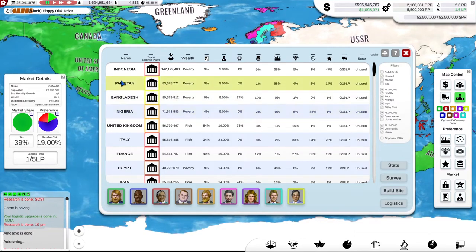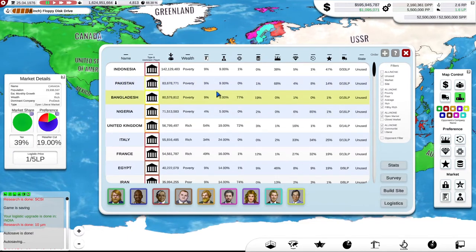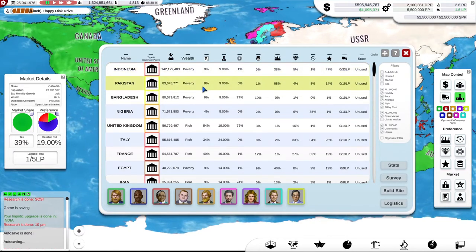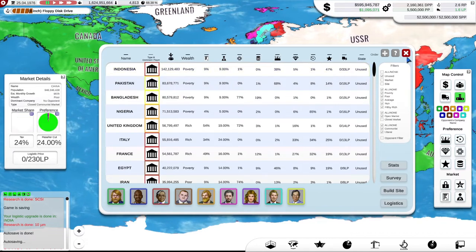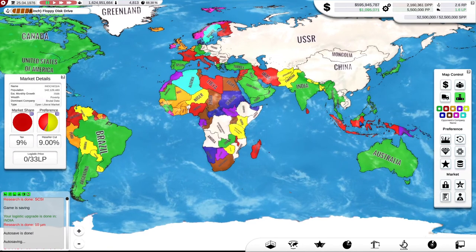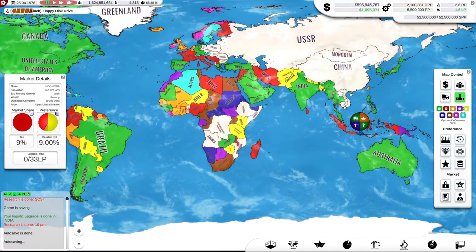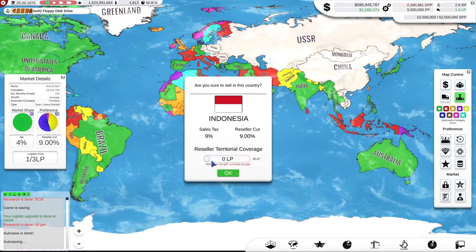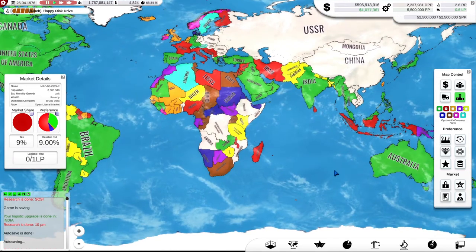But if you're selling several thousand a day at a margin, then who's going to argue? Indonesia might be good — I was thinking Pakistan, but it looks like Indonesia is where Brutal are operating. So we'll go there. We've got a spare logistics point, so we'll put one in there. Run the game on.